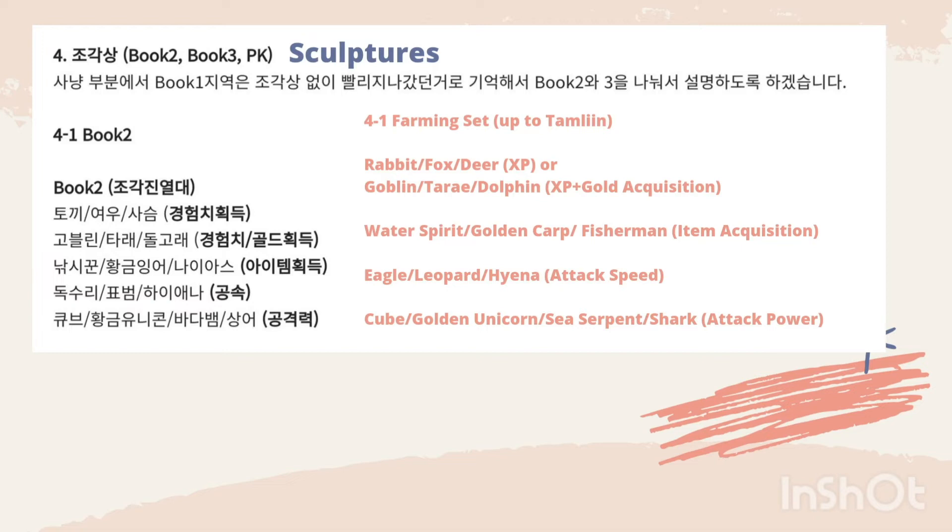Or if you have the Tara A, you can go for the Goblin, Tara A, Dolphin set for XP plus gold acquisitions.